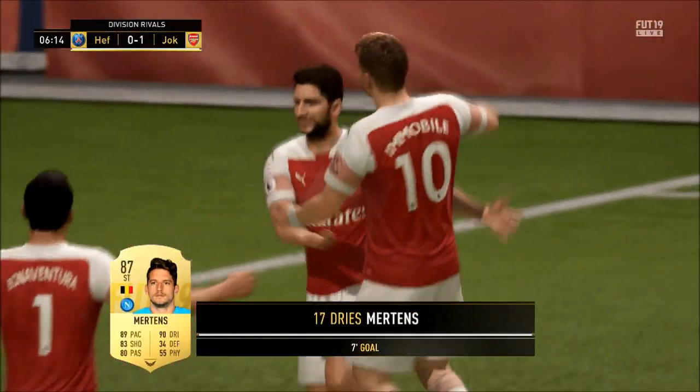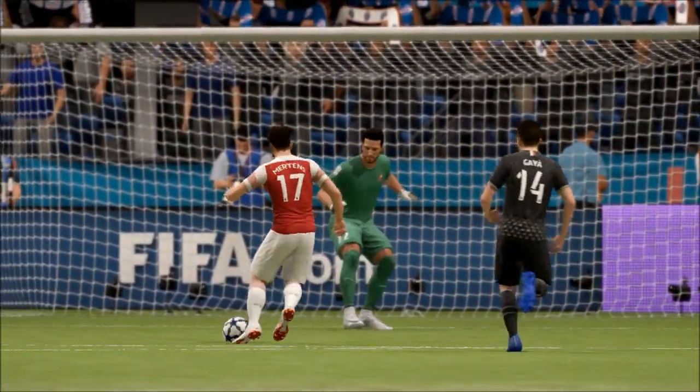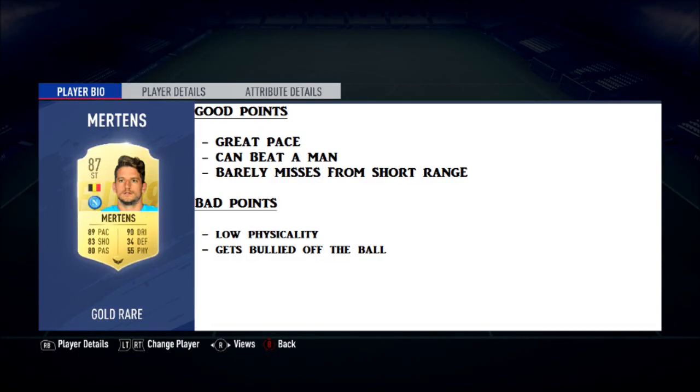So we'll get into some good and bad points of Dries Mertens. The good points are he has great pace, he can beat a man, and he barely misses from short range — that sums him up. On the downside, he has low physicality at 55 and he does get bullied off the ball. But I think the good points outweigh the bad, and quite a lot of the smaller fast players do have low physicality and get bullied off the ball quite easily.